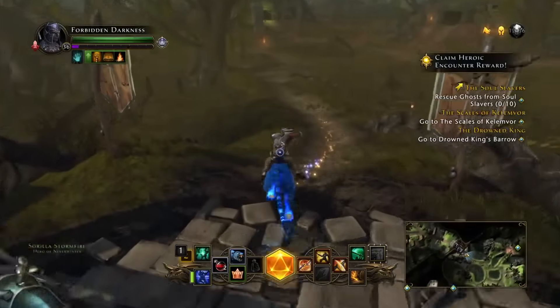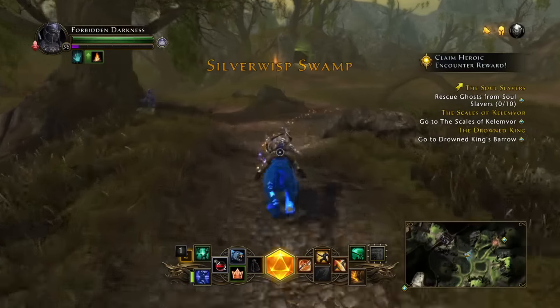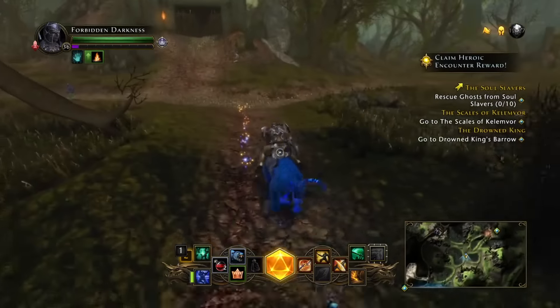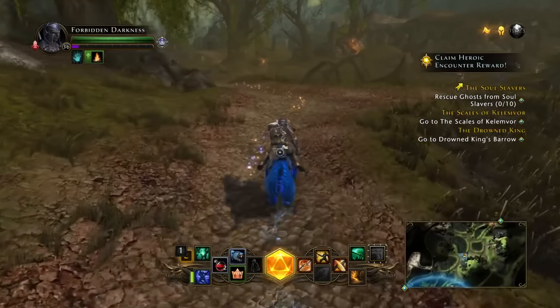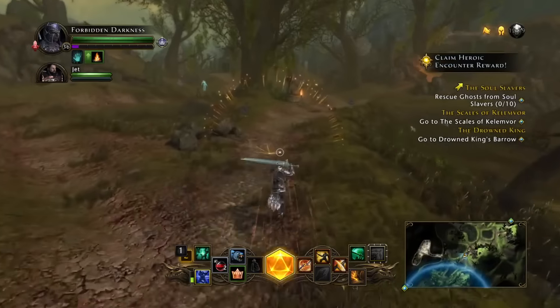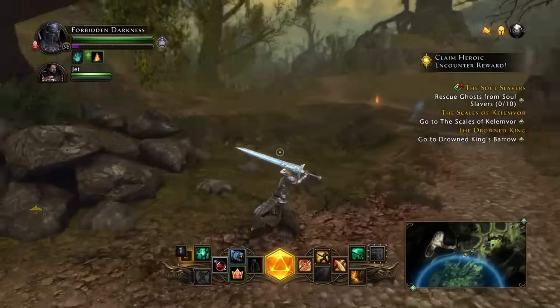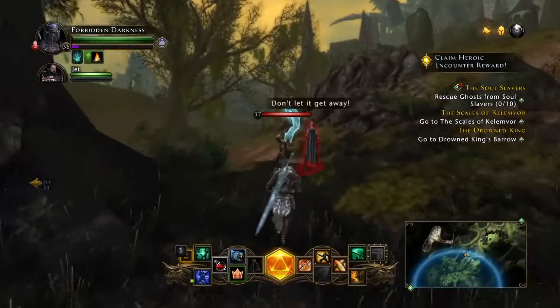I gotta come over here and rescue the ghosts from the soul slavers. I'm following the path — it says go to the Scales of Camor but I'm not doing that right now. Let's speed boost down here. I love that move, I swear. Gotta rescue these blue people.